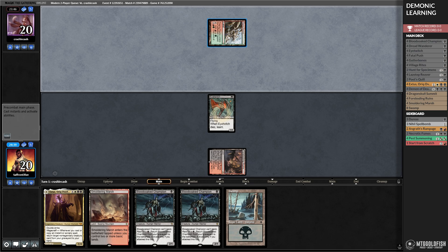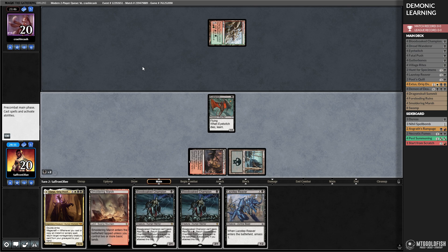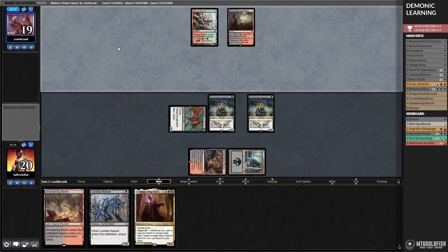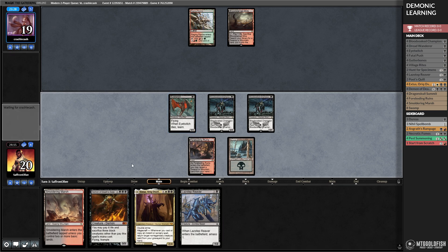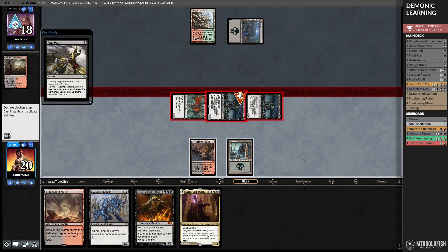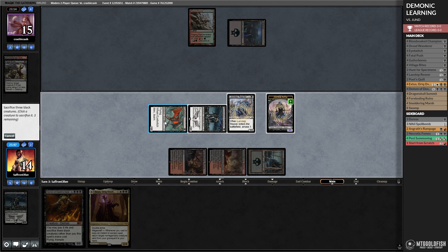Opponent taps land. Those are colors that could have Thoughtseize. Play the land, play a Bloodsoak Champion, hit ya. Let's see what our opponent has — our dream is they play like a Tarmogoyf. Since our opponent's not tapping down, I think we might actually wait. A single Fatal Push... oh my god. They could have Assassin's Trophy. Go to combat, attack, hit ya. Opponent cracks, gets a Swamp. There's a Fatal Push — sure. Play Smoldering Marsh, play Lazatep Reaver, sack, sack, sack — Demon of Death's Gate. Get a Pest Summoning, pass the turn.